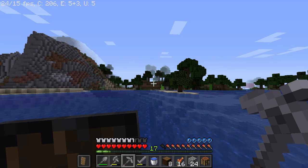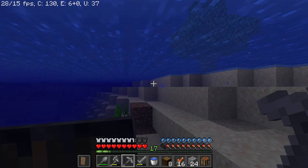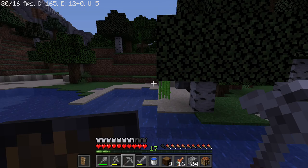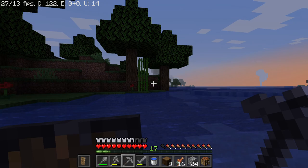I guess that's it for this episode of the survival let's play. We are off to a good start — we already have a diamond axe. This armor outline you can see right now is totally my work — the resource pack has been created by me, and I think it's really cool. What do you guys think? Leave a comment. I'm currently working on more resource packs.